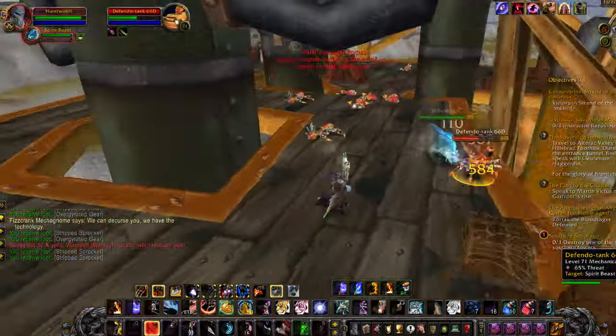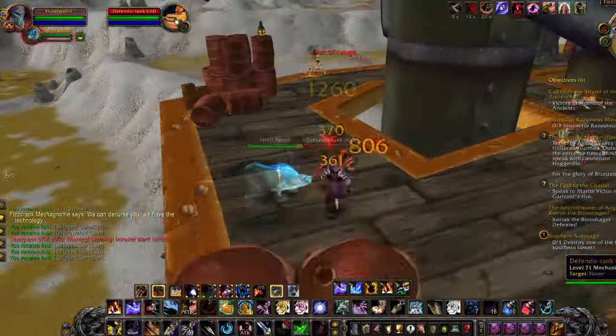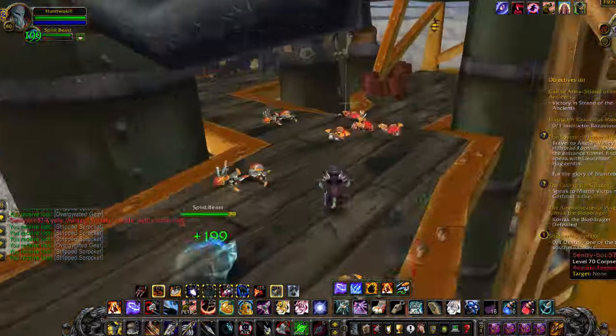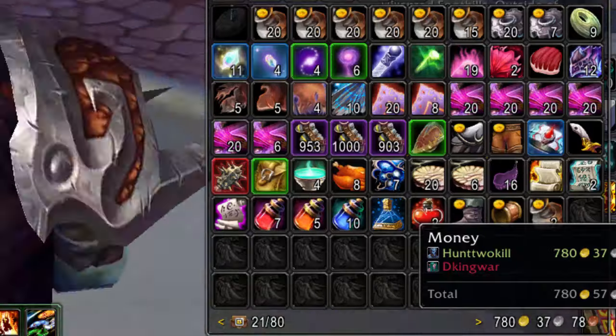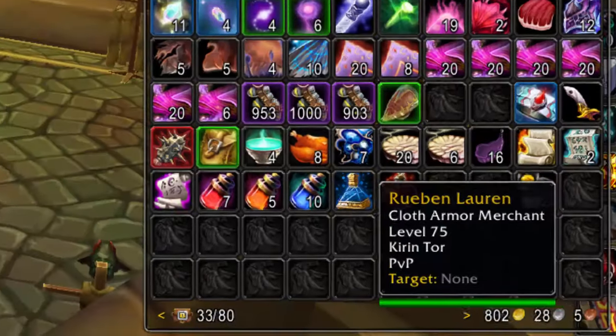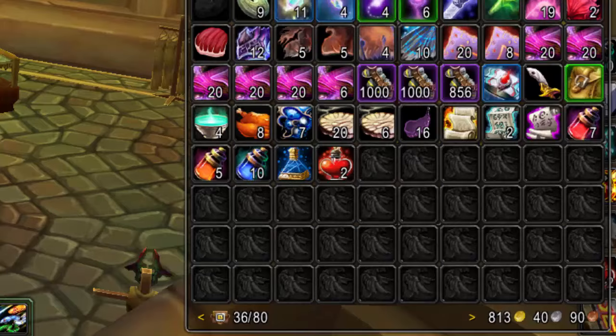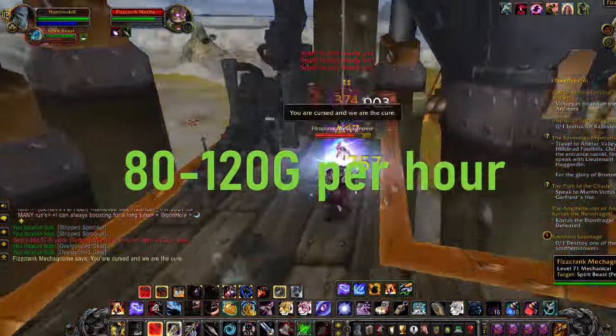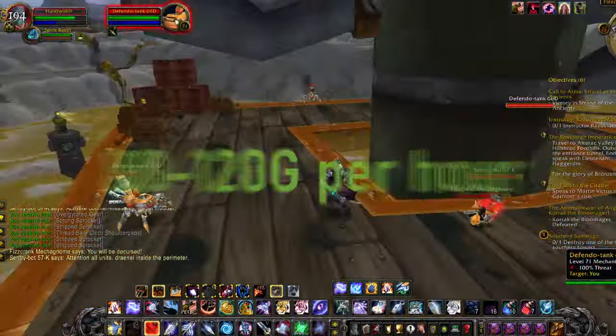The best place I have found to pull the most at once for the most money is by going to this tower and keep swapping floors. I just made 33 gold in 20 minutes, so depending on your gear and how fast you can kill the mobs, you can expect to make around 80 to 120 gold per hour.